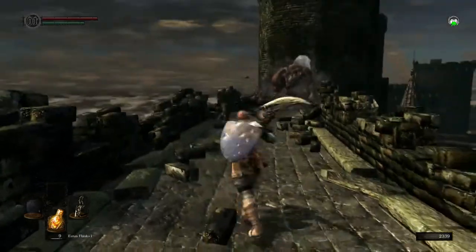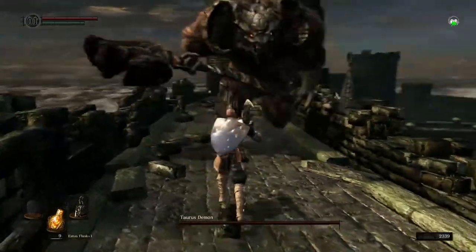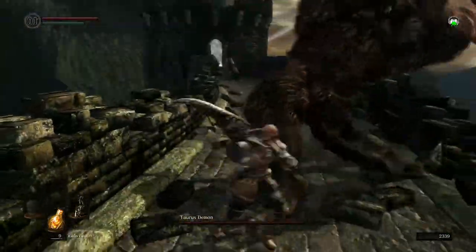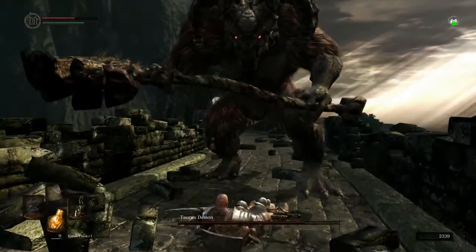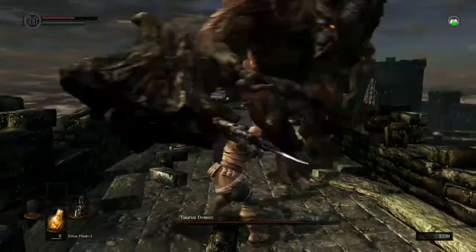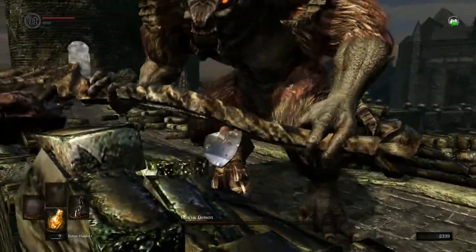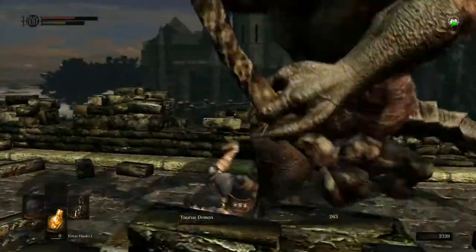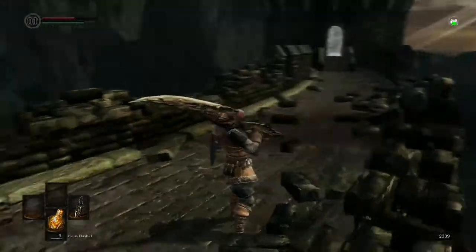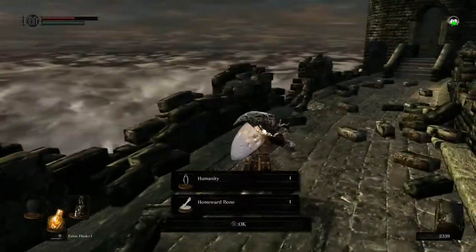Should I even plunge attack him? I think I'll just fight him. I want him to come over here. No point in plunge attacking him — it'd probably kill him on the first hit. A little bit overpowered, but it is what it is.